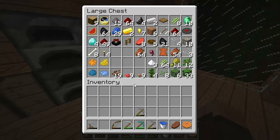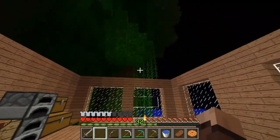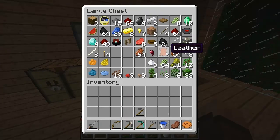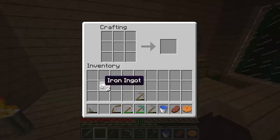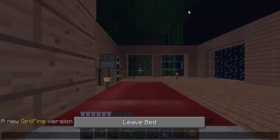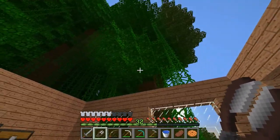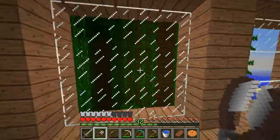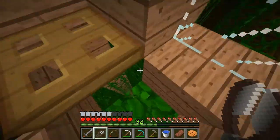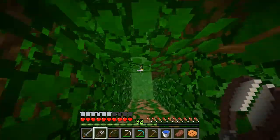We're going to work on an enchantment room. I'm going to sleep for the night, make some shears, and set it up so we can go up on top. The enchantment table could go right up there - that might look really cool. Let's do that. I'm going to destroy these walls since we need to get over there, and grab some vines and leaves.